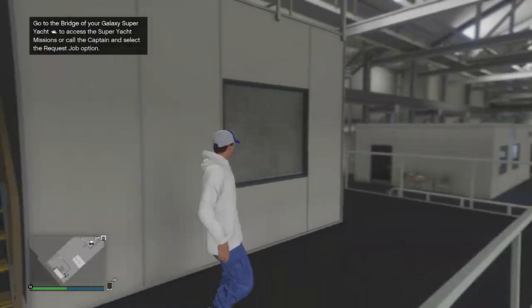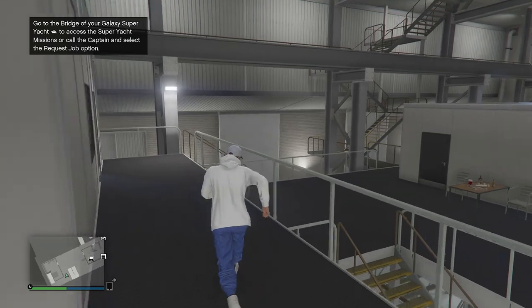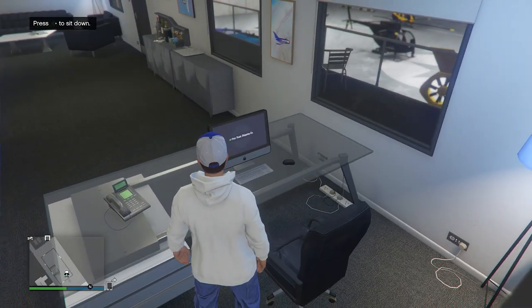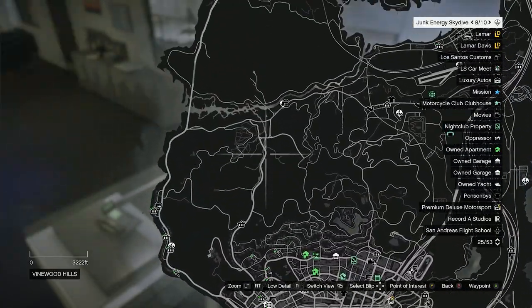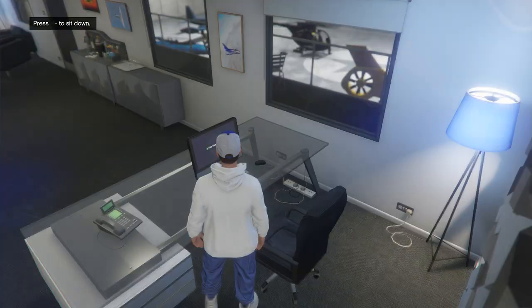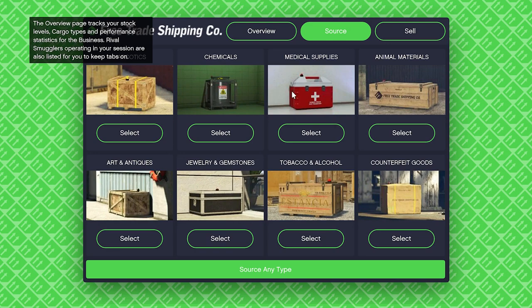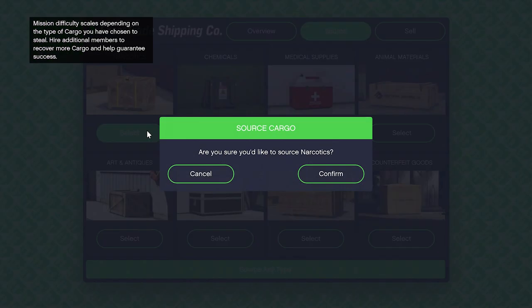The next bonus is 50% more money on air freight cargo. We haven't gotten this bonus in quite a while. For this one you obviously need a hangar — I personally have mine at the LSIA airport but a lot of people have theirs at the military base; it doesn't really matter. Let's sit down at the computer and start by sourcing supplies. These first three are considered the best and highest paying ones, so let's do narcotics first.